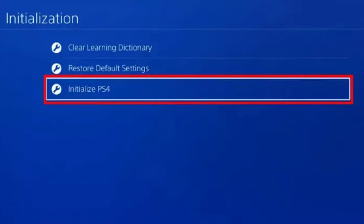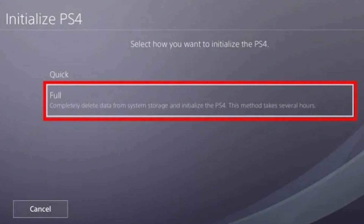At this point you'll be presented with a couple of different options to reset your PS4 and wipe all of your data. Choose Initialize PS4 — this will restore all of the factory defaults as well as delete all of your user data. There is another option called Restore Default Settings; however, this doesn't delete all of your data. If you are planning on reselling or gifting your PS4 console, then you'll definitely want to select Initialize PS4.